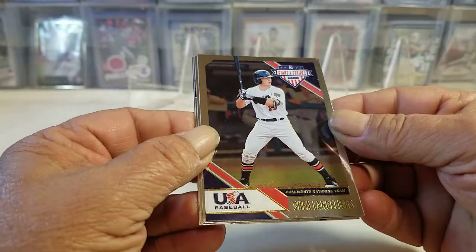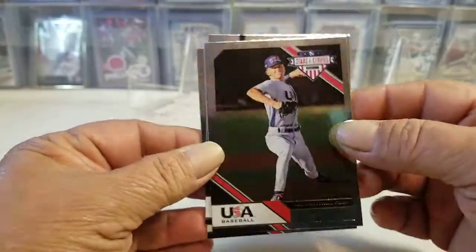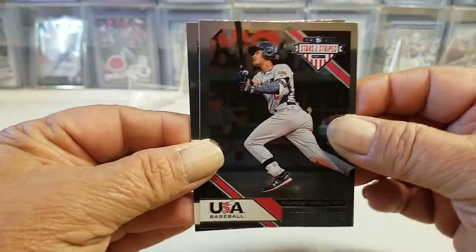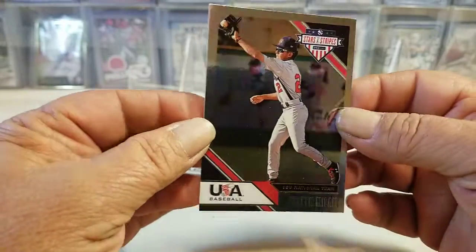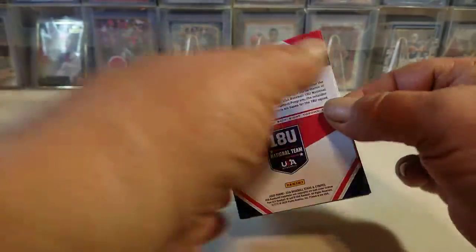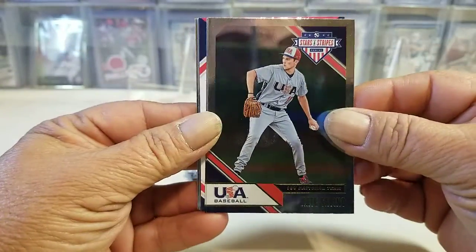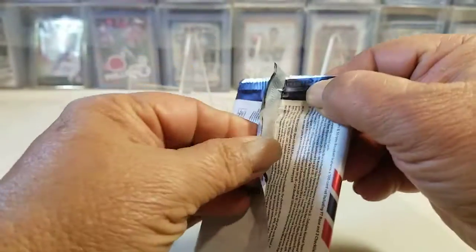Can't pick his name out for some reason — Hassle, Martin, Millen. Finish off that pack. The names on these things, the way they got them printed out, makes it real difficult, especially with my lighting, to read them properly. Savino. And it looks like we got a hit in this one also, so we'll save those two for last. Two hits — I think you're supposed to have two hits.